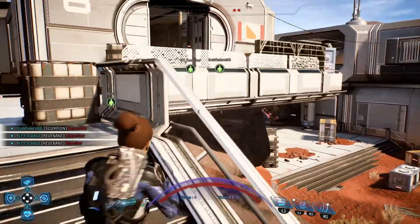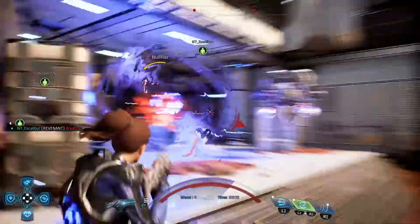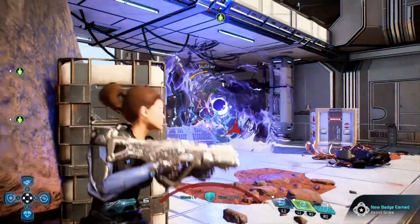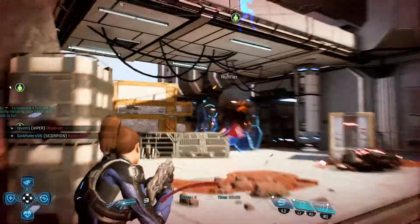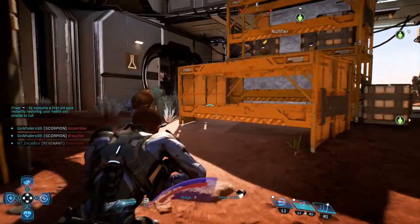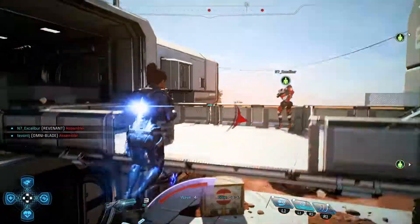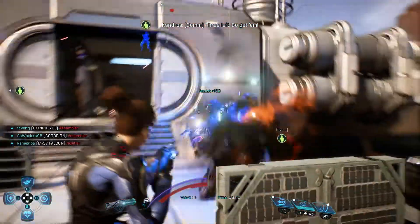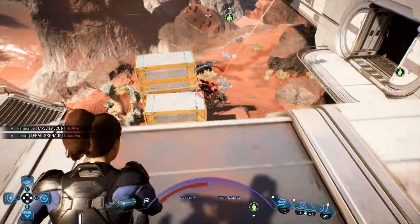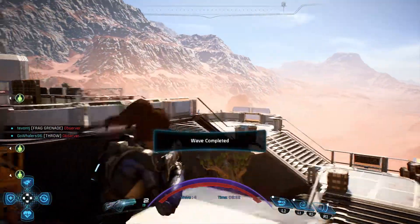Are there any melee fighters around so I can show you guys? Yep, there it is. Try to take the snow fire out with the falcon. I'm taking too much damage — relocate. Playing ring-around-the-rosie with the nullifier. Looks like there are two observers down there. She did all the work — I'm not even going to try to take credit for that.